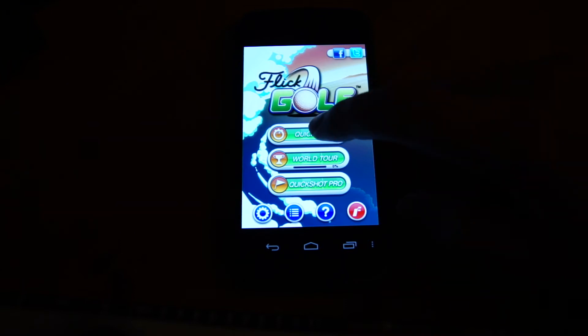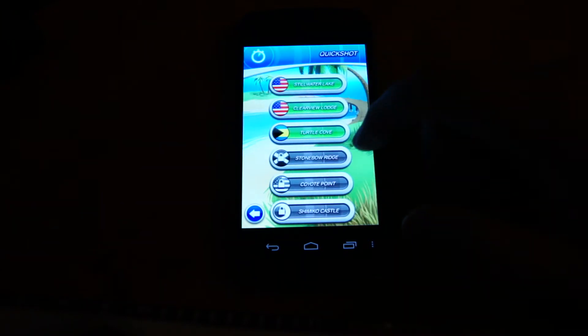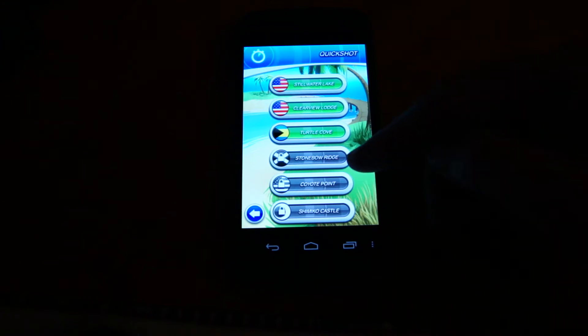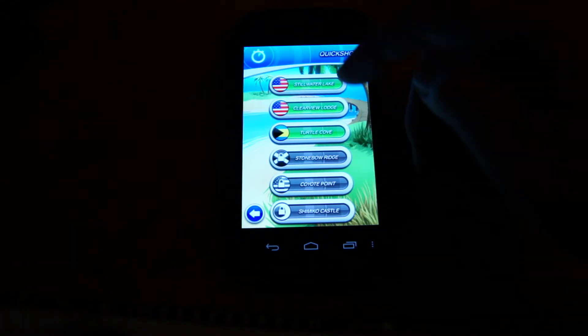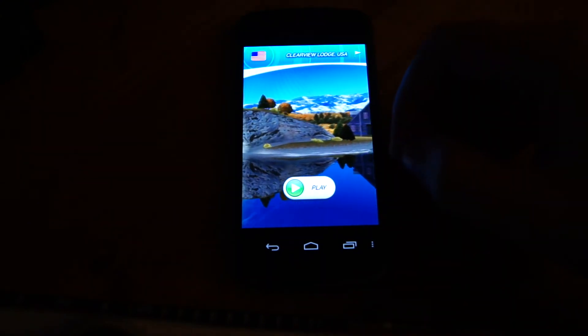So let's have a look. I'm going to the QuickShot menu. There's a few courses to pick. The ones down towards the bottom here I've not yet unlocked because I've only played it a little. So let's just tap one of them. You get a little introduction to the course while it's loading. The graphics are quite nice on this — it looks very good on the Nexus screen here.